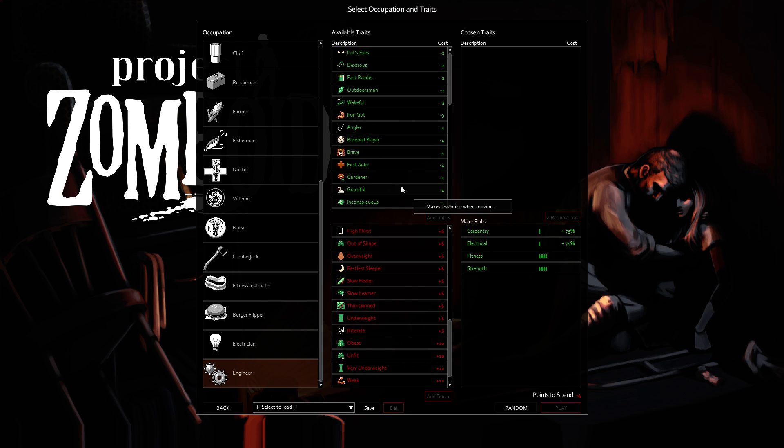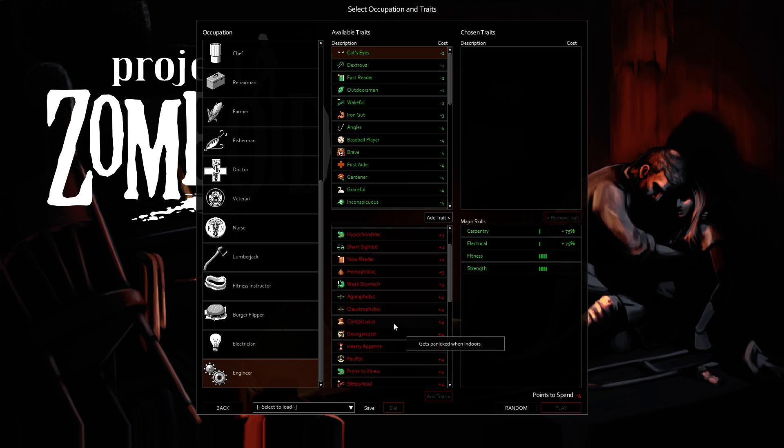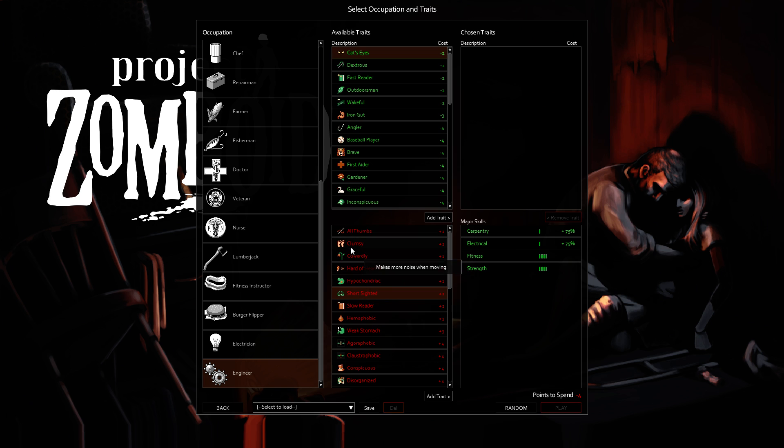Alright, so that's all the occupations. I'll talk about the available traits as well. Cat Eyes is kind of in the same vein as Night Owl — I see just fine even with Short Sighted at night, so I don't see Cat Eyes as something you should get. Dexterous is amazing, and its antithesis — All Thumbs — is the worst thing you could possibly get. Dexterous allows you to pick up items really quickly. I feel I can't live without it. You're having to loot and run so often, and not to mention all the inventory management you have to do later in the game. It really makes the whole inventory management piece of Project Zomboid a lot more bearable.